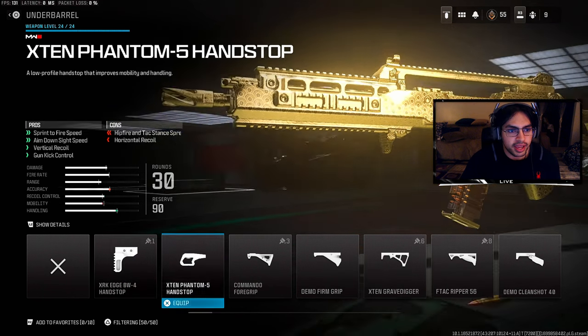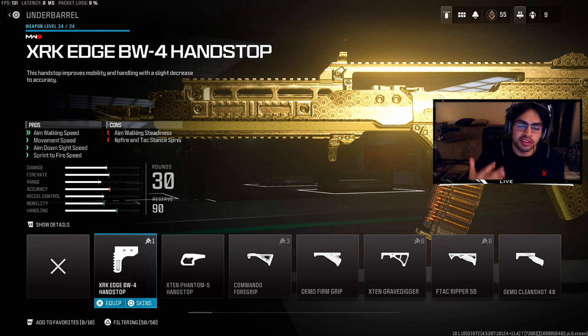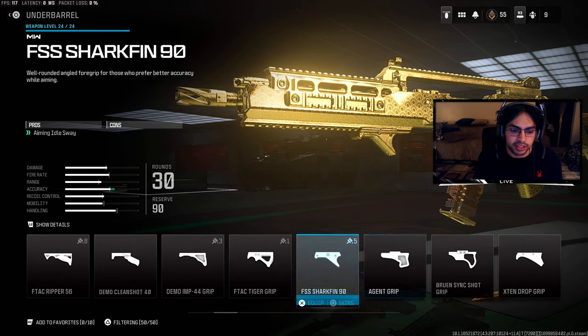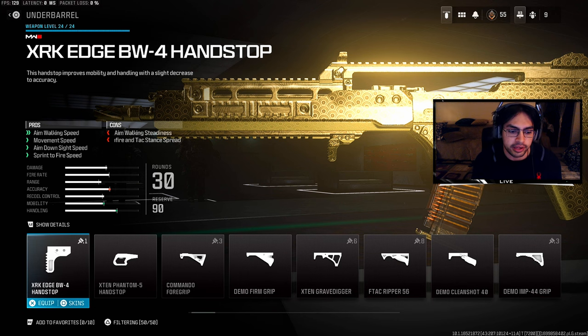Go all the way down to the XRK Edge BW4 Handstop and put this on. This is what's going to allow you to basically snap onto people — it gives a little bit of movement speed and snappiness with your gun, which I love for run-and-gun. You can see aim walking speed and movement speed improvements. Quick tip: if you don't have this attachment, go into daily challenges, scroll to the end, click square, and unlock it.